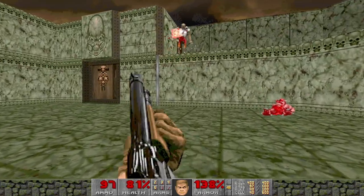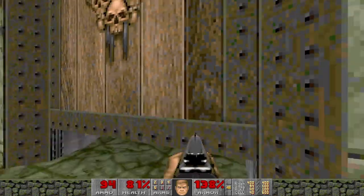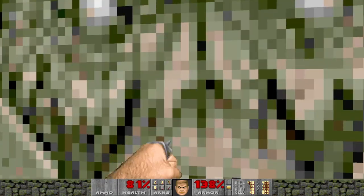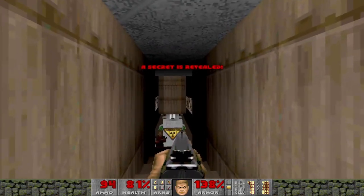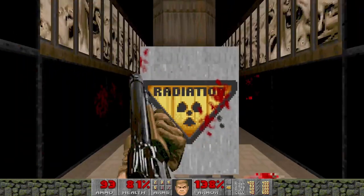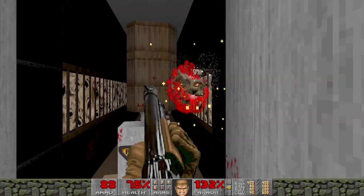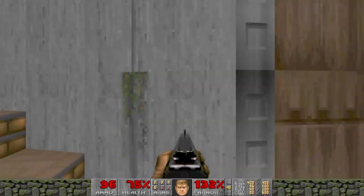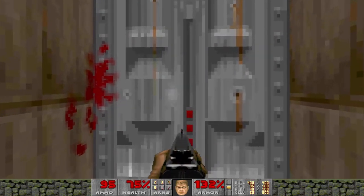Surprise Revenant — nothing's really over-challenging on this map so far. That opens — secret! Pain Elemental in here. Very non-threatening. He did launch off at least one lost soul at me, though. Rad area — still no SSG yet. Again, haven't really needed it, but we did get the rocket launcher, I suppose.